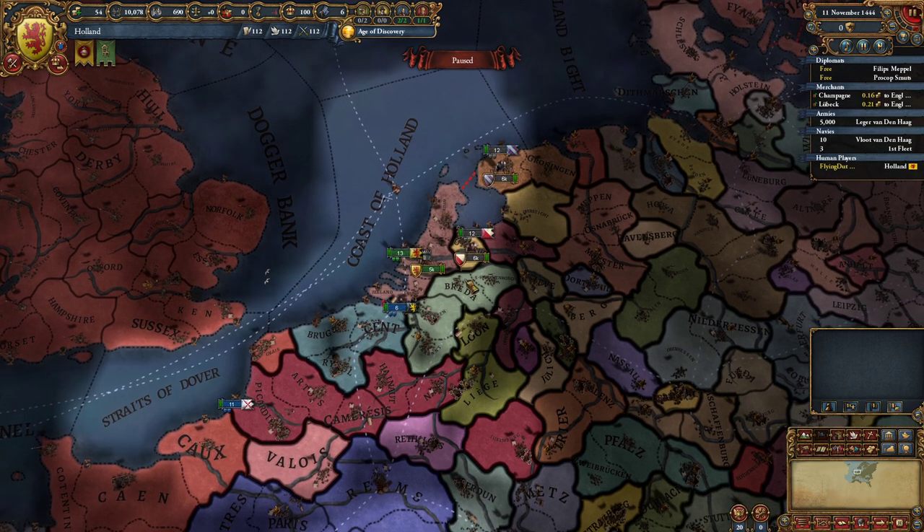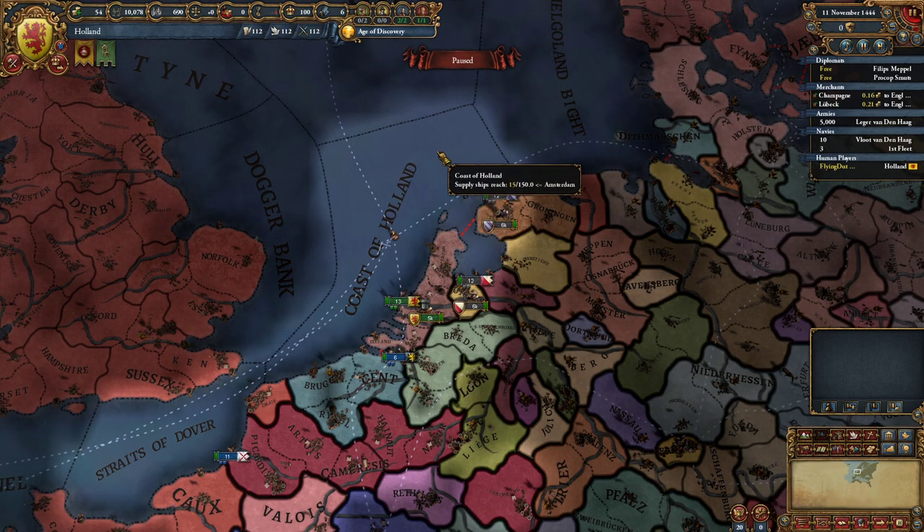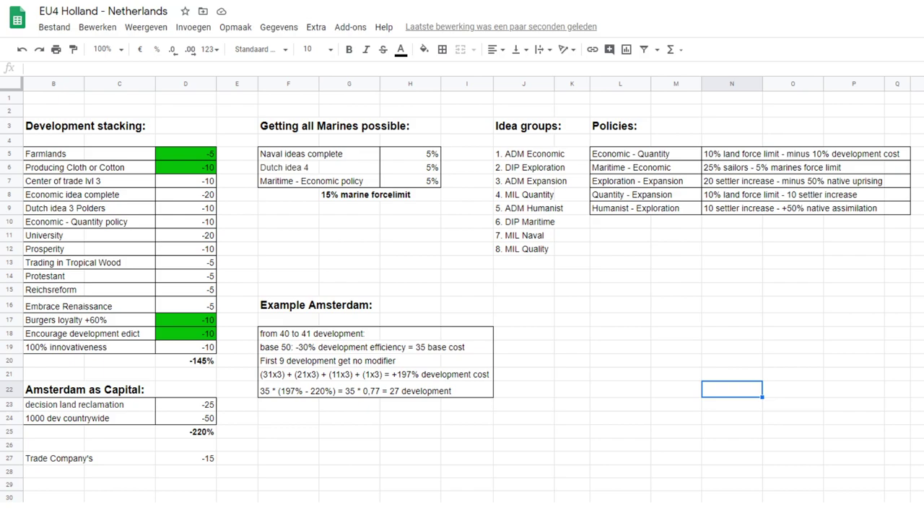Let me show you my spreadsheet for this campaign. All the rules and goals are listed here. On the left, the development stacking — with all these things we can get, easily a minus 145 percent. Making Amsterdam the capital, we can get a decision for 25 bonus from land reclamation, and with 1000 development countrywide we get another minus 50, for a total of minus 220 percent in Amsterdam.